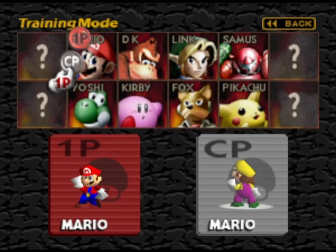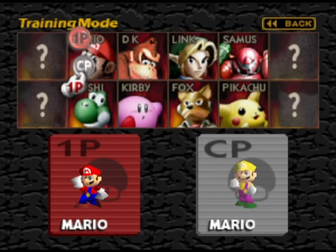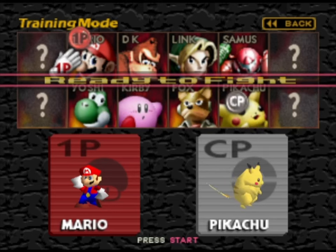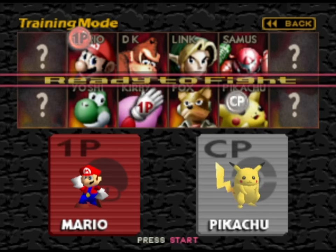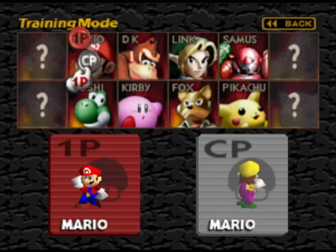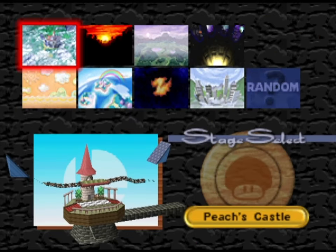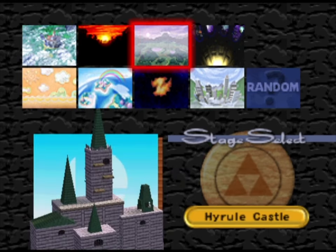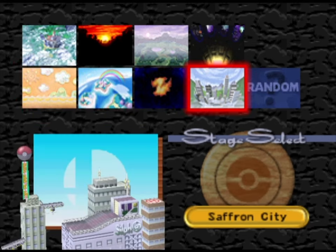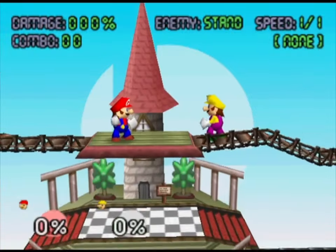If you want the CPU player to be someone different you just click on it and then you can also change the color palettes - or actually I don't think we can in training mode. It looks like we cannot. Anyway, we'll just use yellow Mario then. So we're going to click start. You can choose the stage: we've got Peach's Castle, Kongo Jungle which is spelled incorrectly, Hyrule Castle, Planet Zebes, Yoshi's Island, Dreamland, Sector Z, and Saffron City. We'll test out each location - let's do Peach's Castle first.